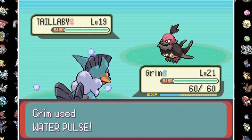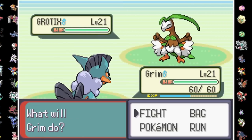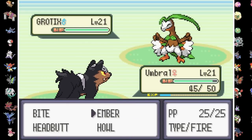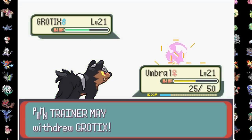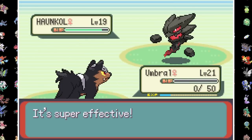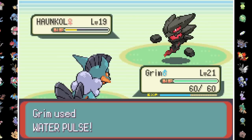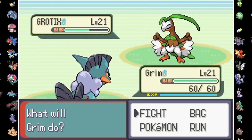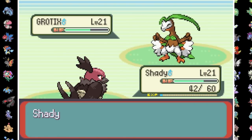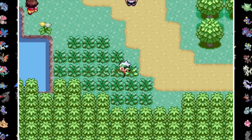May's lead Tailabee goes down to a pair of Water Pulses after Double Teaming, bringing out her starter who's evolved into Grotex. I swap to Umbral who eats an Absorb, then she's brought to 25 HP with Wing Attack. May swaps to a Honkul, but our Poochdower is outsped and KO'd by Rock Tomb, so I bring Grim back in. After a Water Pulse knockout, Shady switches into the Absorb and after living through two Wing Attacks, we win the battle with Wing Attack and Aerial Ace.